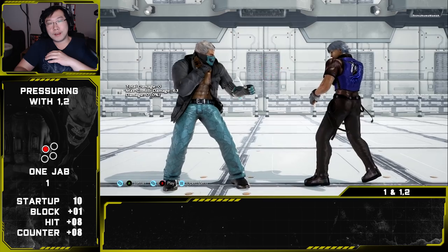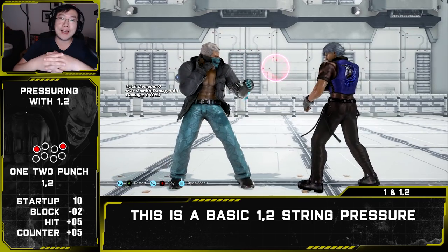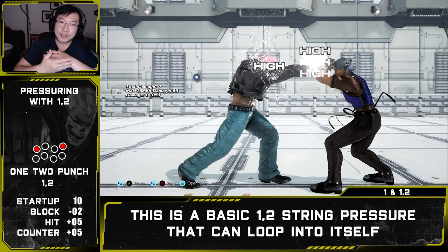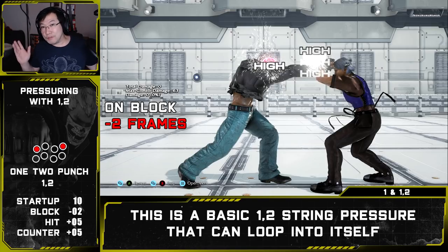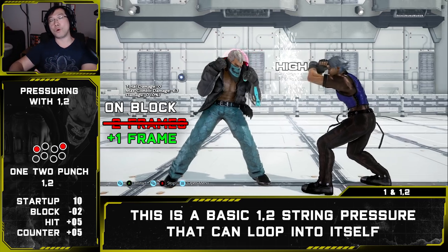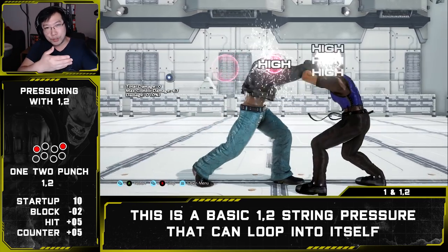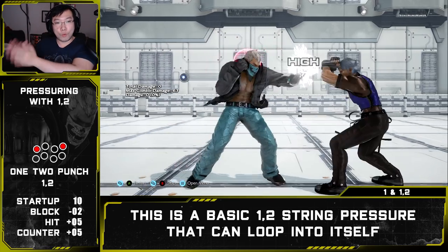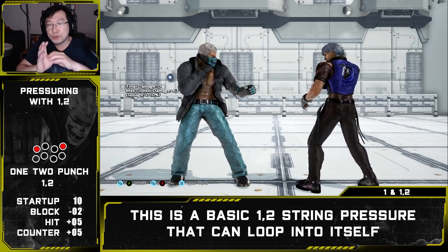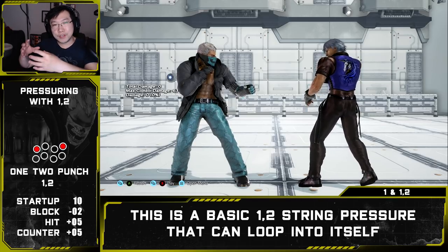Last but not least: standing one and one-two. This is the most basic option but it can be looped in on itself. One-two is minus two on block — not bad at all — but if the opponent hesitates even just a little bit on block we can do a standing one jab, which takes our negative two frames and puts us at plus one on block. From here we can then go into another jab or into one-two again. When we go for one-two into one-two again after connecting on block, while the opponent avoided the initial mix-up, they are placed into the same exact situation — a three-way mix-up.